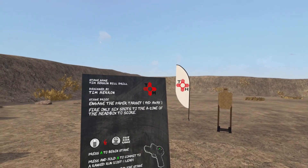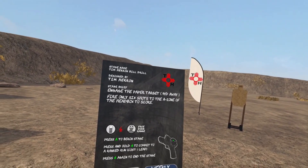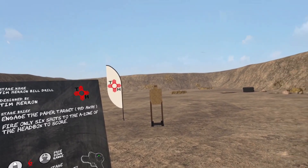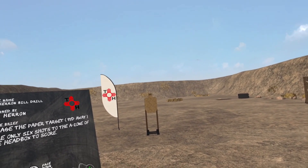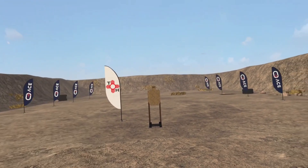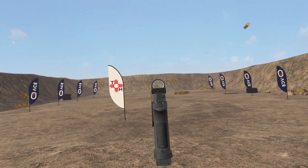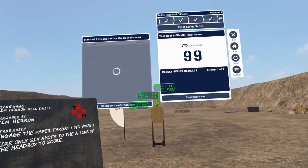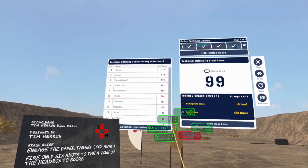Here we have the Tim Heron bail drill — six shots into the upper A zone. Anything outside is going to hurt your score, so you want to take your time but also make sure that you're getting enough speed. Yeah, there's one out there.